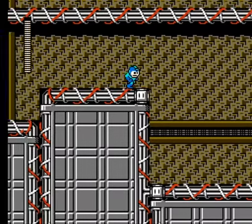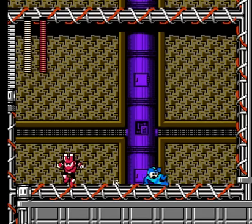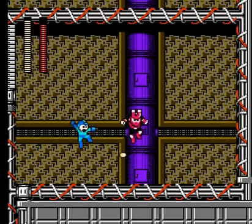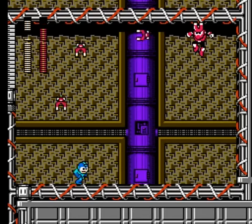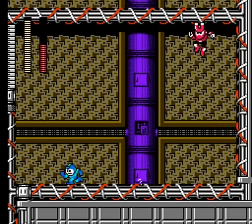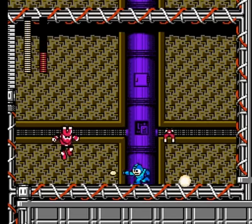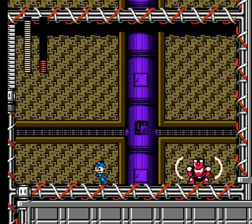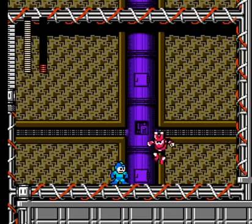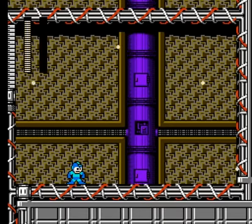Magnet Man has two attacks: the Magnet Missile and the Magnet Barrier. As we have no weapons right now, we will have to use the Buster. However, he is vulnerable to his own weapon — not that it's really necessary, as he's also vulnerable to the Buster. Very simple strategy to beat him. Magnet Man's dead. Piece of cake!